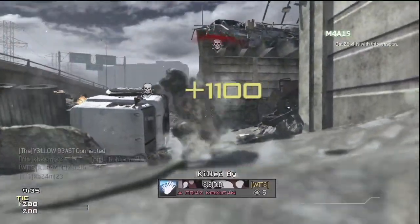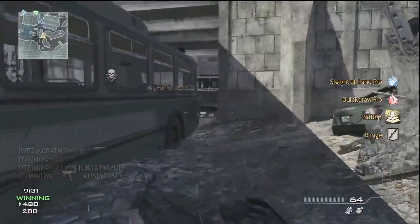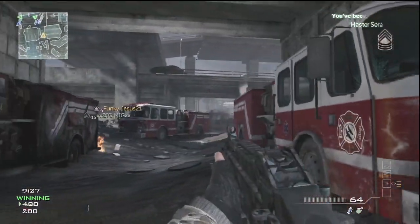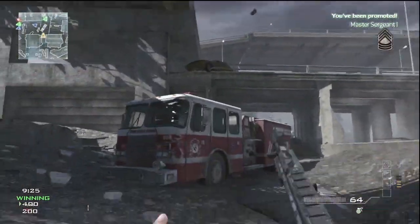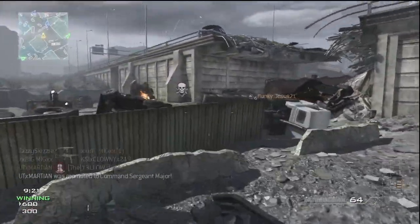I'm using a UMP45 and I just picked up an M4. The M4 is one of my favorite guns in this game hands down — I think it's amazing. But before we start I want to let you guys know why I'm using Sleight of Hand, Quick Draw, and Sit Rep — I believe I'm using Sit Rep, either that or Stalker. Those three perks are my favorites.